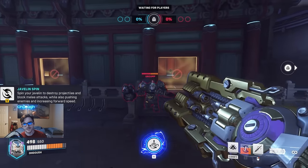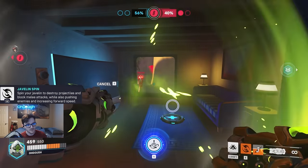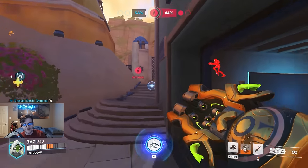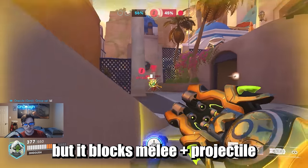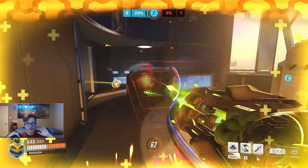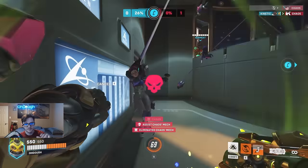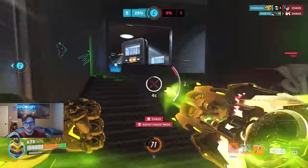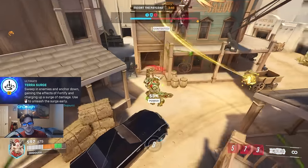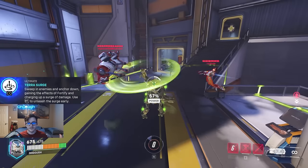Javelin Spin — you twirl your javelin, destroying projectiles and blocking melee attacks. You can actually eat ultimates with Javelin Spin, and also eat things like Sleep Dart and Ana's grenade. It's basically a baby D.Va Matrix. It also deals damage if you run into enemies, knocking them back — up to 100 total damage if you land every spin hit. You also get through doorways and a boost of movement speed.